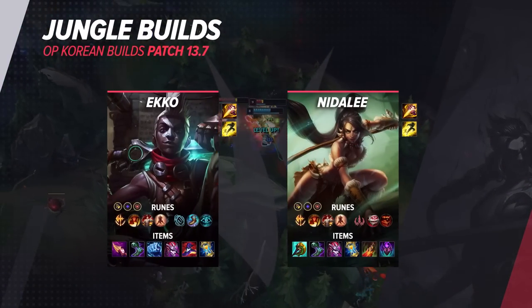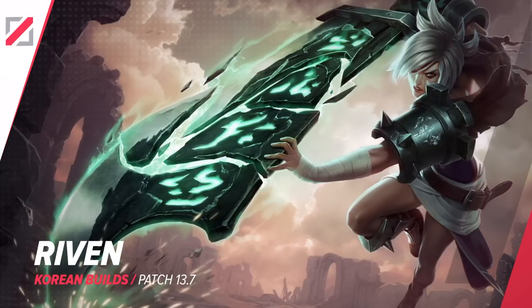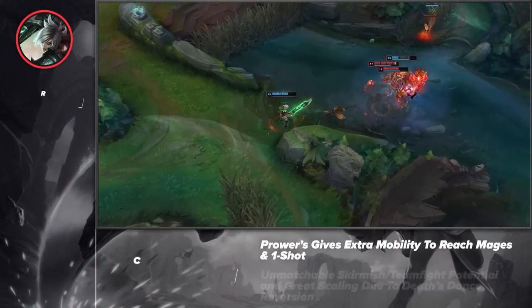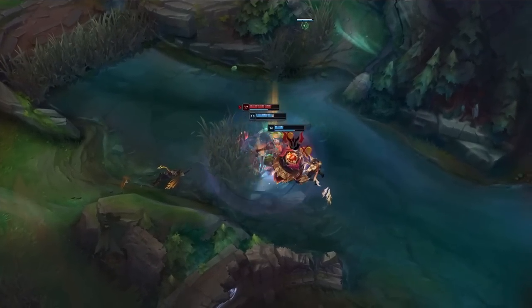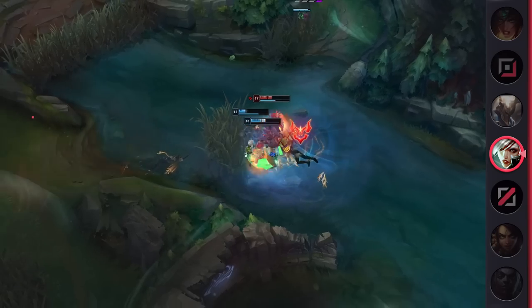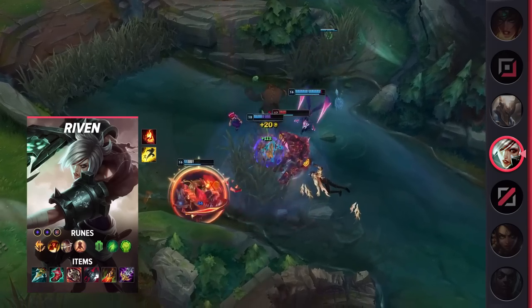Taking us into the mid lane, we've got Riven. Riven is a champion that has always shown strength in the mid lane. Made popular by Faker, she's able to punish mages and easily win skirmishes with her jungler. Thanks to her high damage and mobility, she's incredibly difficult to gank, while also being difficult to survive against. On top of this, Riven can navigate nearly every matchup with enough experience, which makes her a reliable pick. If you're looking for a strong mid bruiser, look no further than Riven.